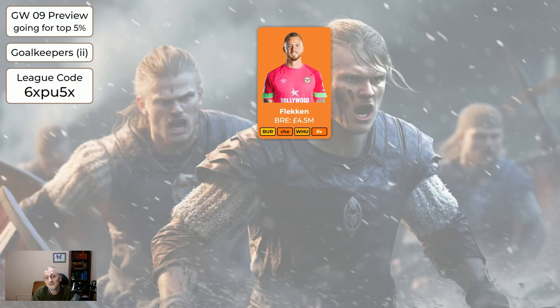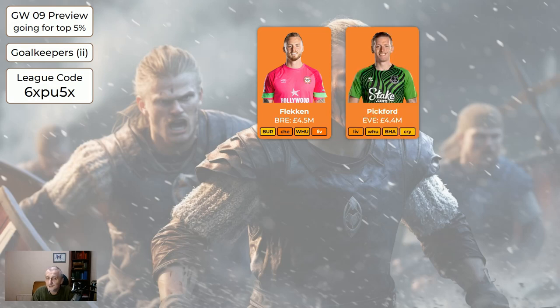On the second page of keepers, we've got two that will be moving on soon. Flecken's injured so he's okay to sell. Pickford got a clean sheet last week — his first — but his upcoming fixtures aren't good: Liverpool away, West Ham away, Brighton at home (Brighton always score), then Palace away. So those two are fine to offload if you want to, and if you're wildcarding I'd definitely be getting rid of them.